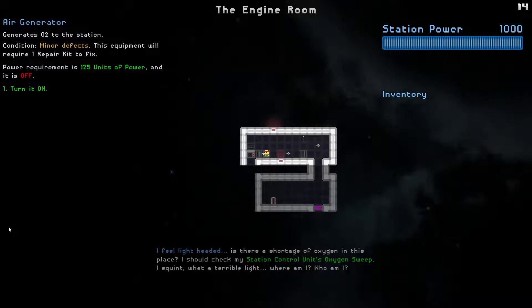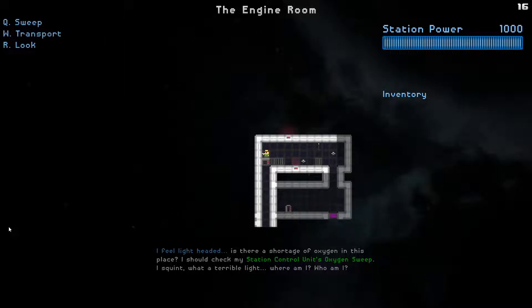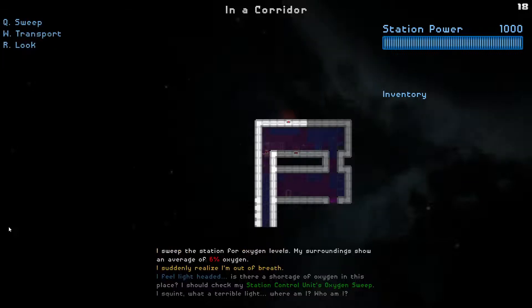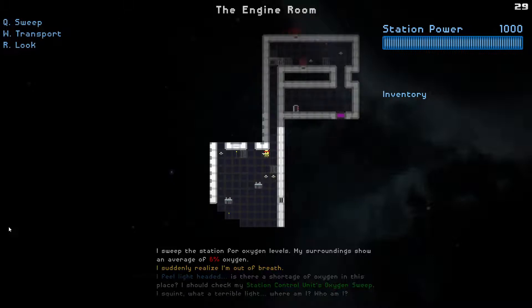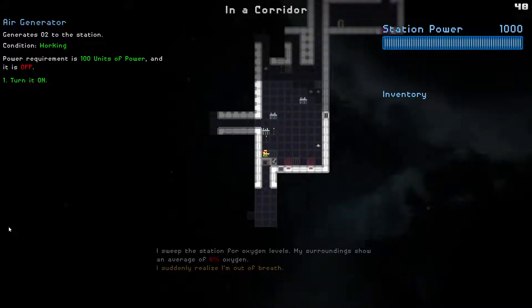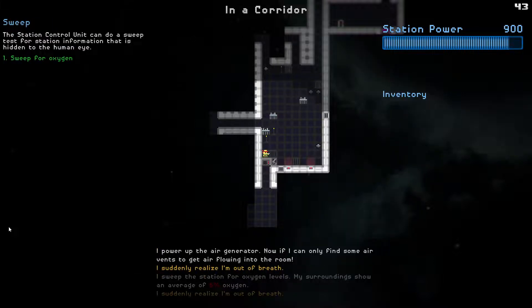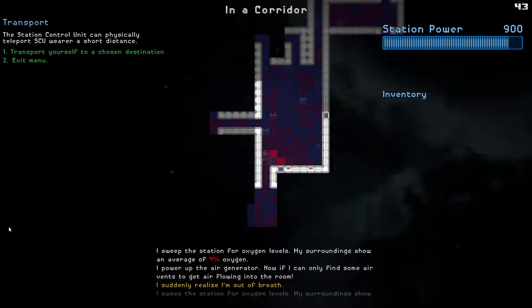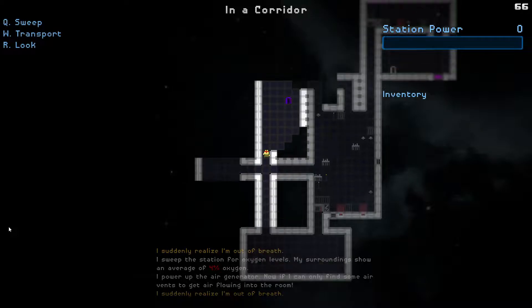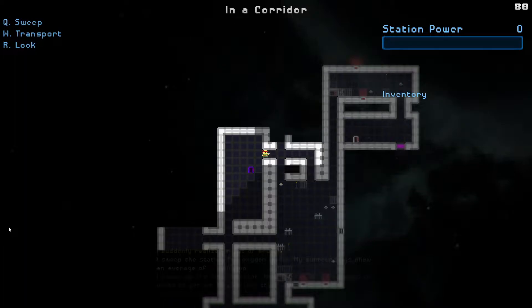Here's the air generator - it basically generates O2. We need a repair kit to turn it on. There's a power drain right there. I need to teleport to get to the purple door. Note that I'm basically out of breath - we're having issues with oxygen. Here's another air generator you can turn on to get oxygen if needed. Here's the space tube machine - I could turn it on, but we don't have the power base for it.